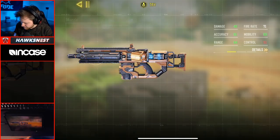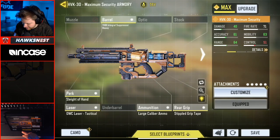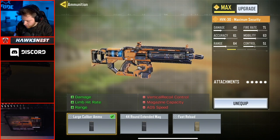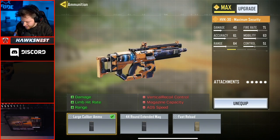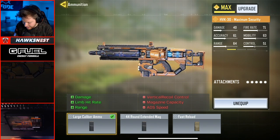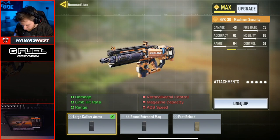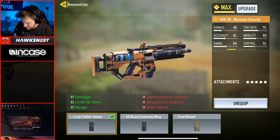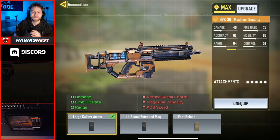Let's talk about what the large caliber ammo actually does to the HVK. Based on what it says, it's going to increase the damage, the limb hit rate, and the range, and then it's going to decrease the vertical recoil control, the magazine capacity, and the ADS speed.